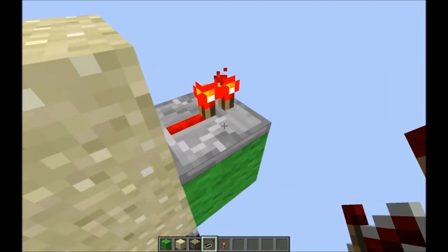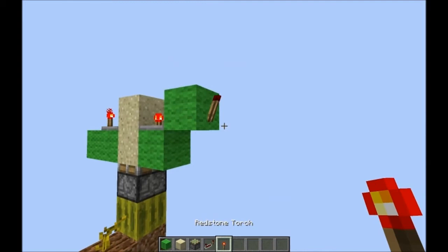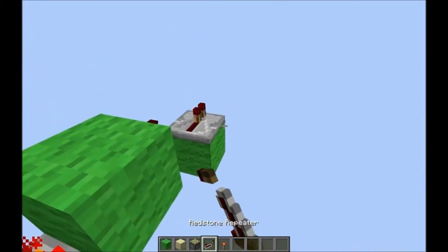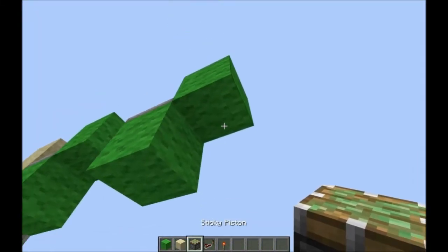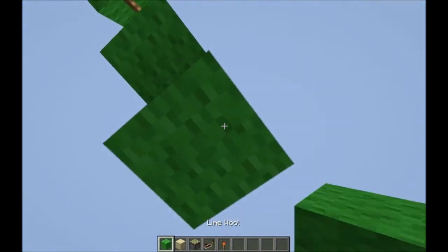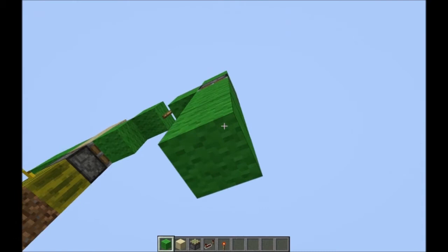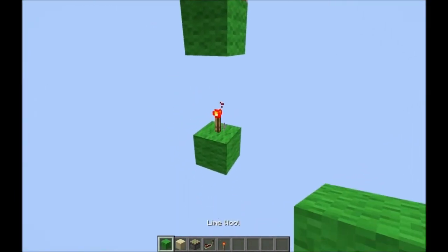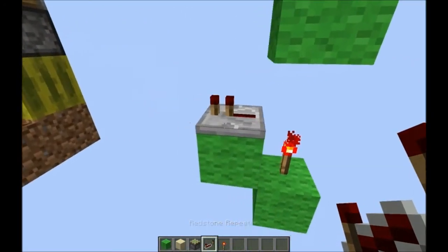At the redstone repeater on full delay, make a formation with a redstone torch, build out a few blocks with a redstone repeater on top, and make this formation again. Put a sticky piston facing down in the middle of the formation with a building block facing the face of the sticky piston. Build down three blocks, dig out the middle two, place a redstone torch from the side, then one more block and a redstone repeater.